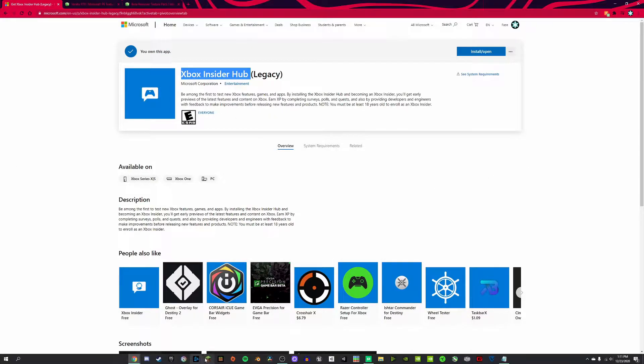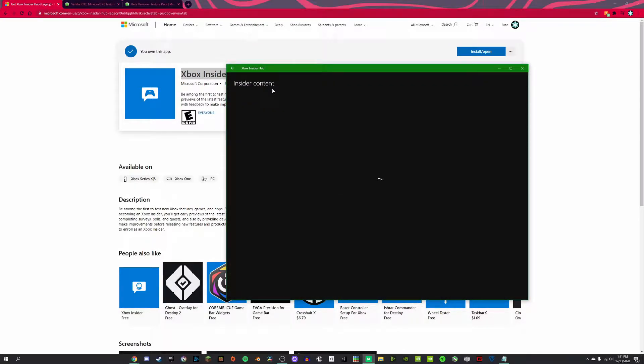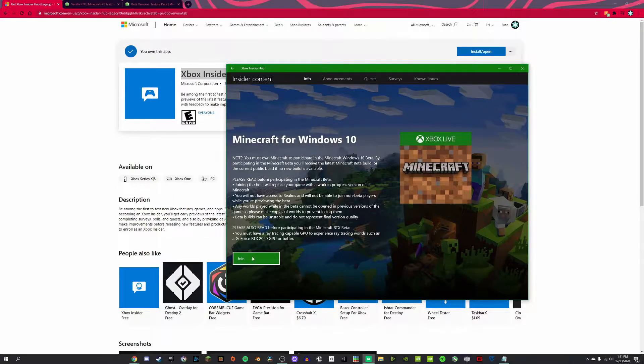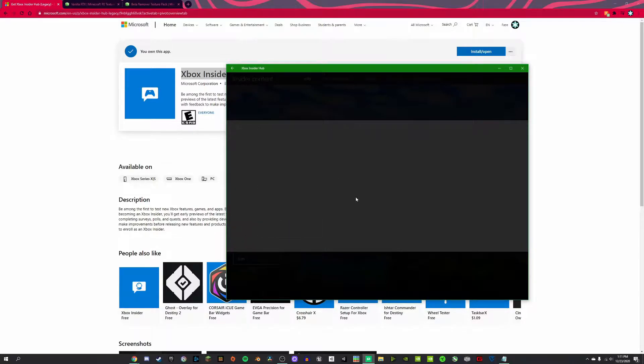Once you get it installed, you're going to go into it and then you have to look up Minecraft Windows 10. Since you have Windows 10 and you want to play RTX, it'll be in available. You click it and then you click join because you got to be in the beta thing for RTX right here. You got to click Minecraft for RTX beta. Click done, accept.